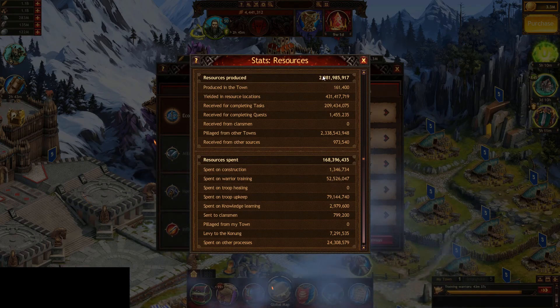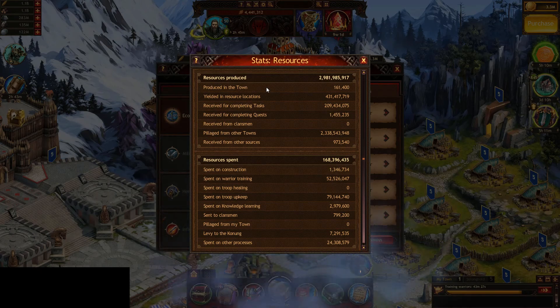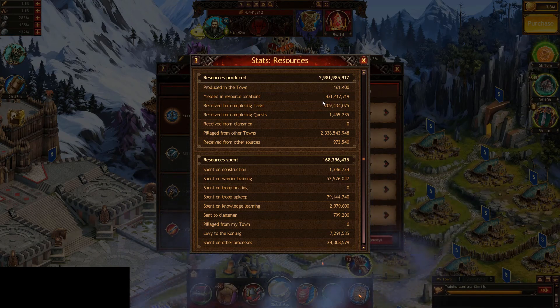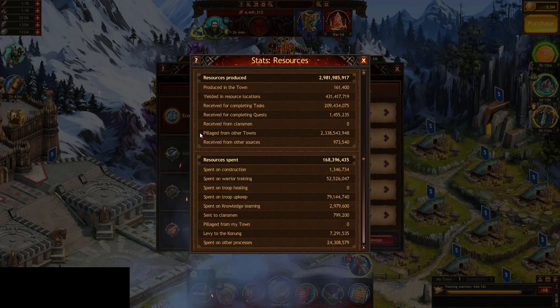If we look at my resources tab here, we see I've produced almost 3 billion total resources. The amount you're going to produce in town is pretty much nothing — you're going to be capped out immediately on your jumper. A typical jumper will look more like about 640 million total resources split across five resource fields, which is a decent bit.